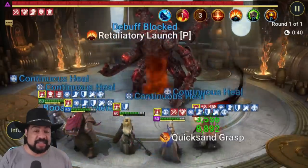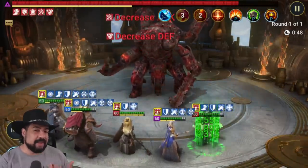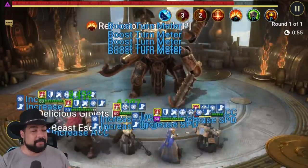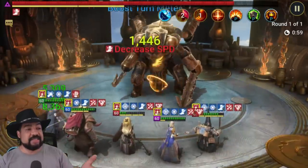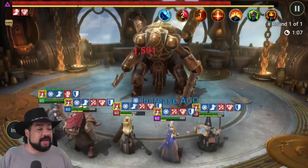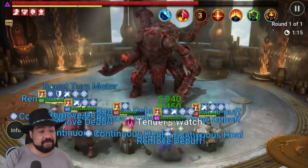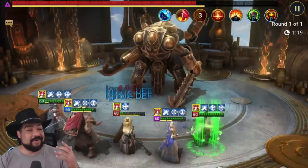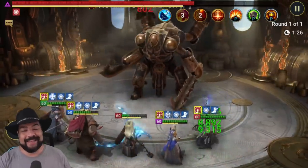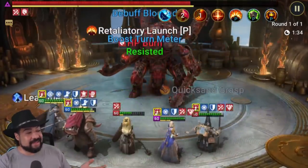Most of my champions are over 230 speed, which is the speed the boss is at on Stage 13. We want to be right around there so that the boss isn't taking more turns than we are — we want to at least keep pace with him. Once we hit that 85% threshold, he cleansed all those debuffs off of him, which is a problem because all of a sudden we're vulnerable again. We do have Reliquary Tender in there to help cleanse some of those debuffs, and that ally protection is helping. Then we hit 70% and he stripped all those debuffs he had again. Reliquary Tender's cleanse and healing helps keep us alive.